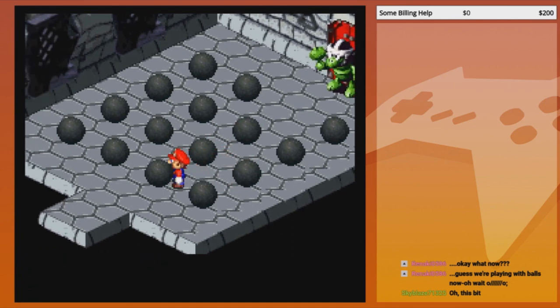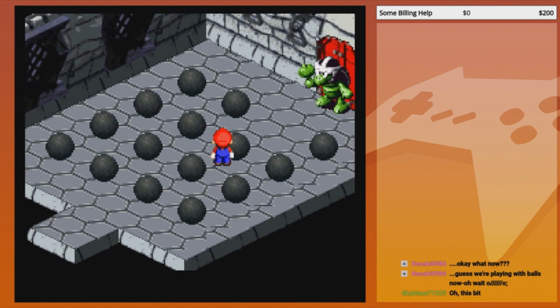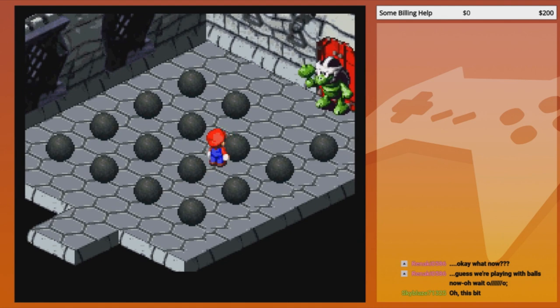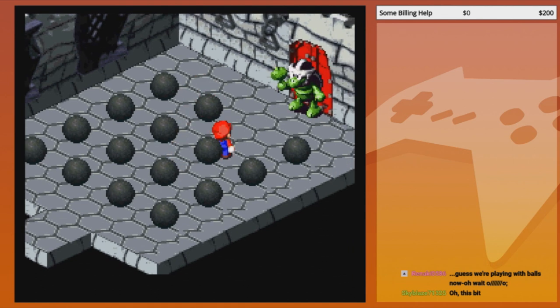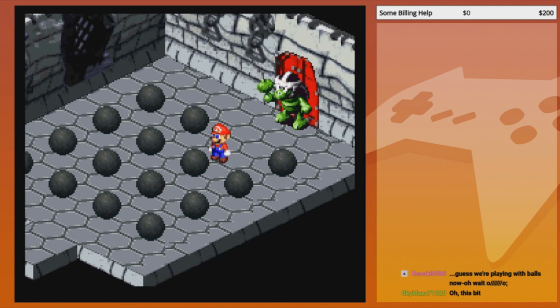So you're always going to be one ball away from the empty space. You have to leapfrog a ball over another ball. It's checkers, it's checkers.